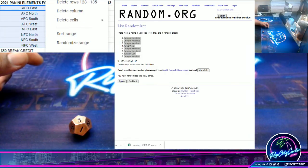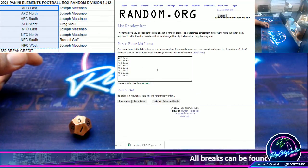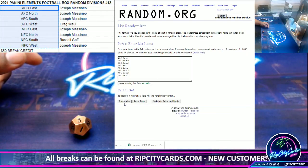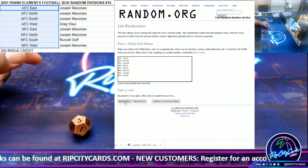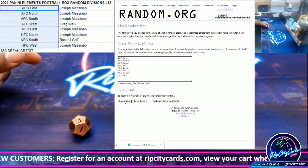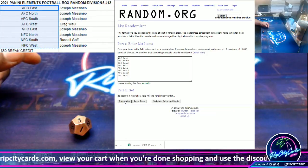In a little under two hours, the draft order will be determined in about an hour, around 9 o'clock. It is a snake draft. Draft order determined an hour before the actual draft, which is at 10. Alright, three times with the divisions.